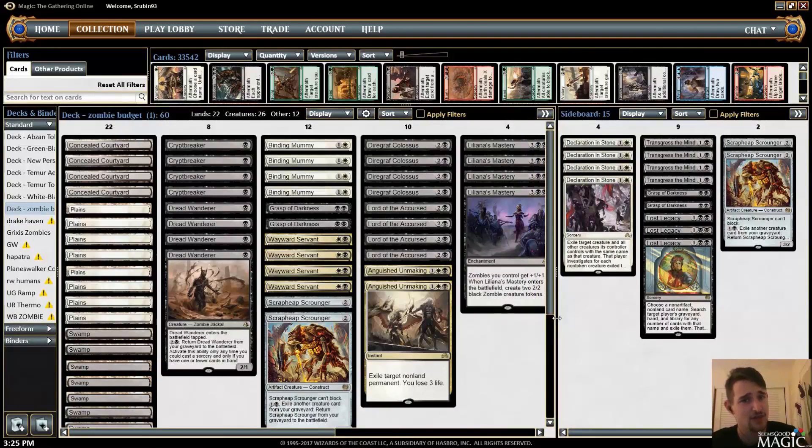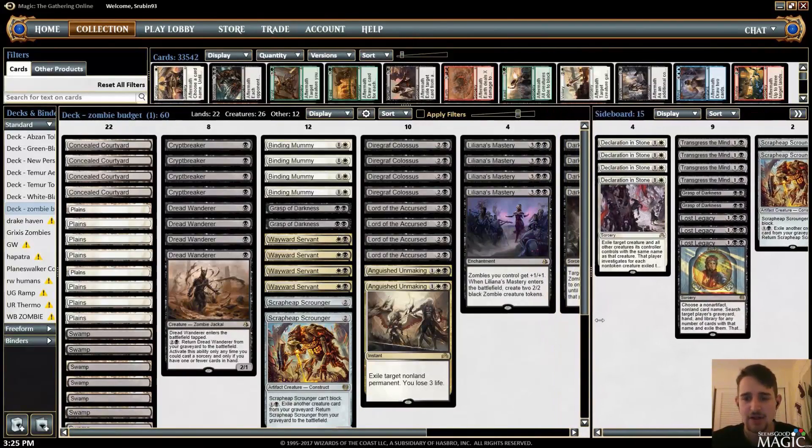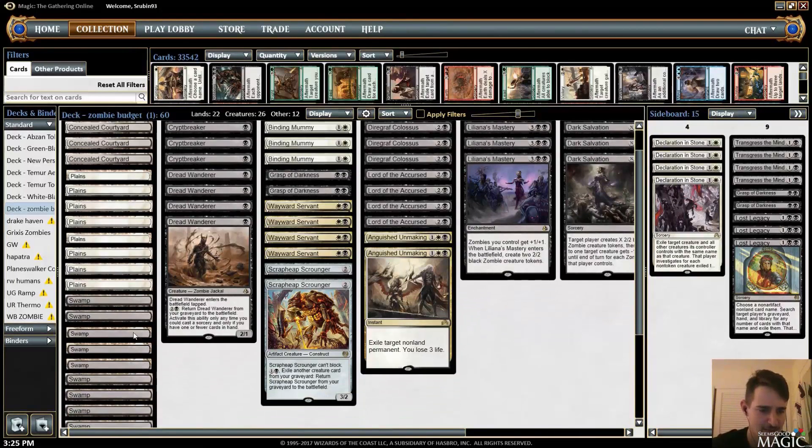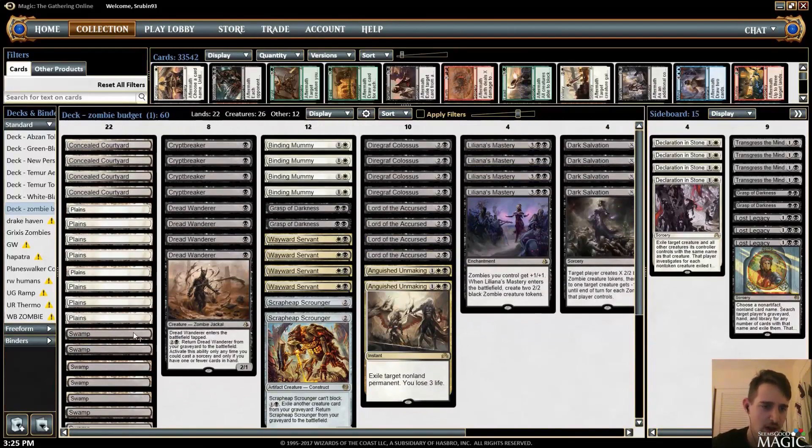In the stream this week we were playing this budget zombies list — it's very powerful and very competitive. So I thought I'd run it through a two, three, four match thing. What makes this list budget? Well, for one we don't have Shambling Vents in the mana base. It's all plains, swamps, and some Concealed Courtyards. In the one-drop slot you'll notice no Fatal Push, and in the sideboard no Gideon.